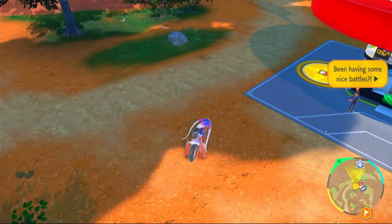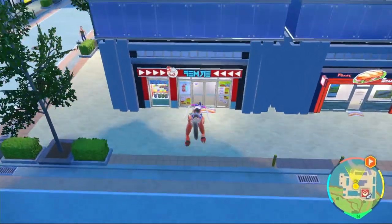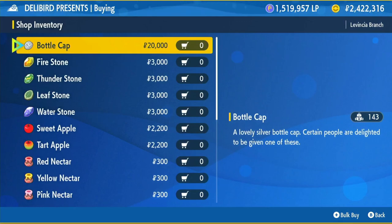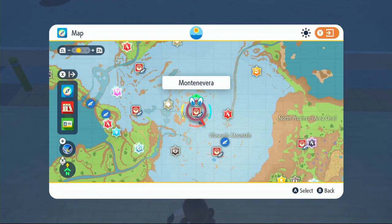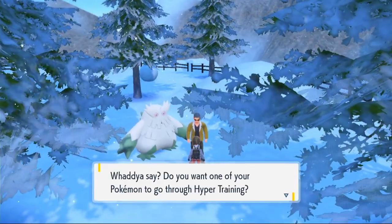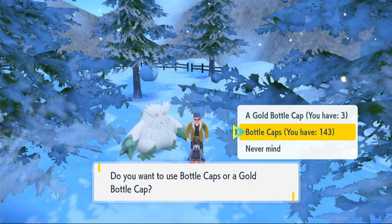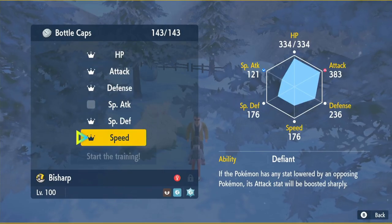If you see any Yungoos or Growlithe in the area, take those out as well since they give Attack EVs. Once you know how many IVs need maxing, head to any Delibird shop, click General Goods, and the first item will be the Bottle Cap — buy one per max IV you need. Then head over to Montenevera.